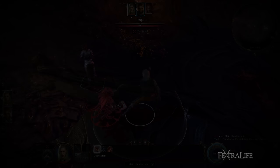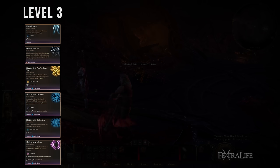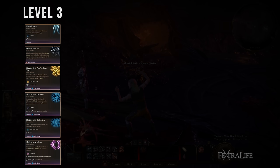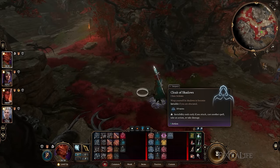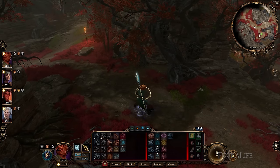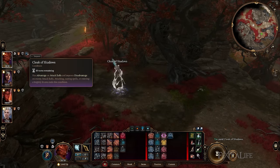Next, let's take a look at Way of Shadow. At level 3, Way of Shadow Monks gain the Minor Illusion cantrip, allowing them to cast it whenever they want. Also at this level, Way of Shadow Monks gain Shadow Arts, which allows them to hide as a bonus action — much like Rogues — and allows them to cast the following spells using two Ki Points each: Pass Without a Trace, Darkness, Darkvision, and Silence. At level 5, Way of Shadow Monks gain Cloak of Shadows, allowing them to become invisible if they are at least lightly obscured. This can be used as many times as you want and has no rest requirement.